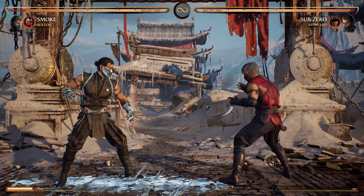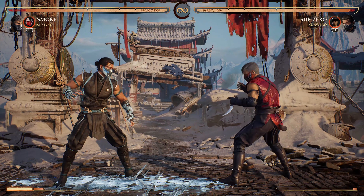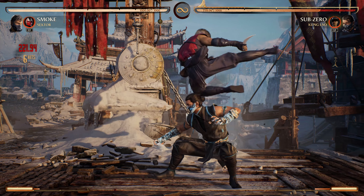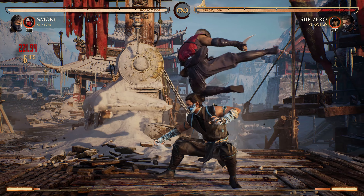Tip number seven. Smoke's Forward 1-2 is an incredible whiff punish tool and a solid pressure tool, but it's a high with a gap between the first and second hits that you can armor through, or even micro-duck the first hit if you see it coming to punish him. In both cases, Smoke players, your opponent has to commit ahead of time to armoring through Forward 1-2 as soon as they see the first hit block, which means you can bait and punish their armor move. Test out the waters by staggering raw Forward 1s to see if they take the bait; if they start ducking it, throw out Forward 3 in the same situations instead to catch them.